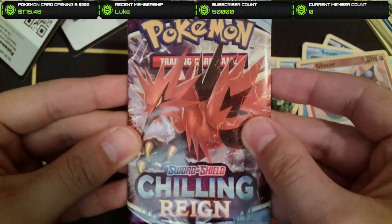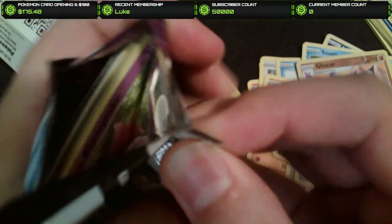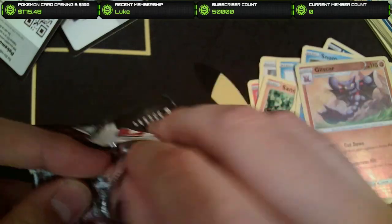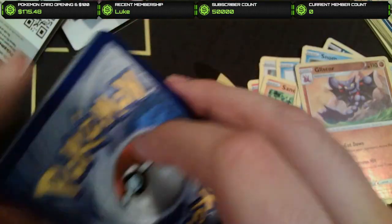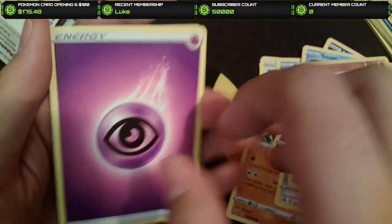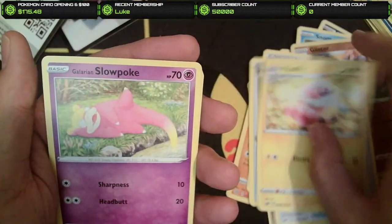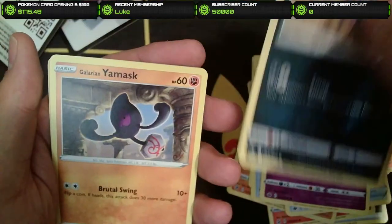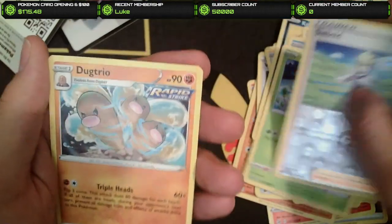Let's get on to the Chilling Rain. I do have a few cards out here that I would really like to pull. I'm hoping we can get lucky and get one of the Alter Galarian Birds — that'd be amazing. We got the Psychic Energy, Weeding Gloves, Echoing Horn, Flaffy, Slowpoke, Coughing, Yamask, Snorunt, Rookidee, Zubat, and Dugtrio Non-Holo. Not looking too good.